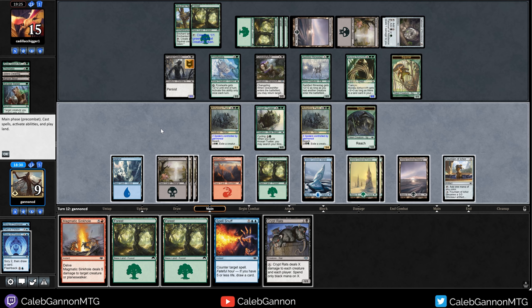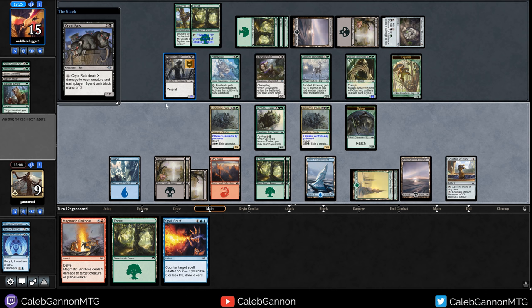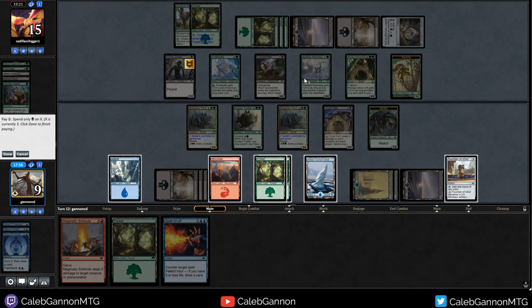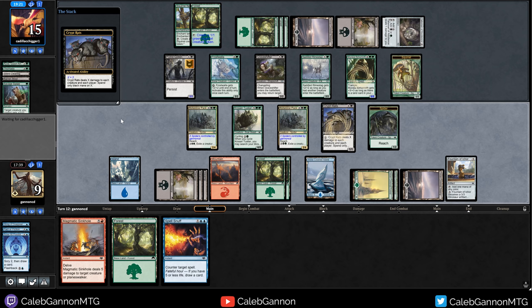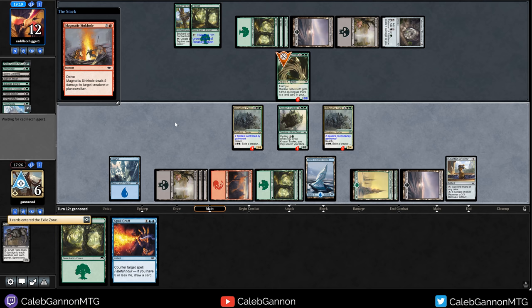Crypt Rats plus Magmatic Sinkhole I believe can kill the Behemoth. I Crypt Rats for three - I want to hold up blue so I play Crypt Rats, do X equals three. That kills all of these. They can keep their Saddled Rhyme Stag alive by making a Squirrel, but then they lose the Squirrel. X equals three is fine. They did not respond. Now we Magmatic Sinkhole this. I'm just going to get rid of Scour - we're kind of crushing it right now. We win! Because we had a Counterspell up - that would have been good.